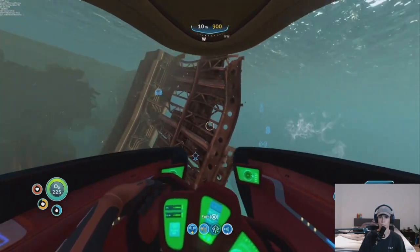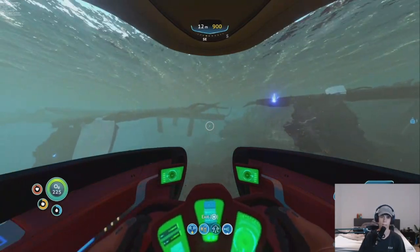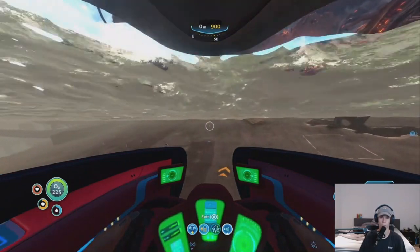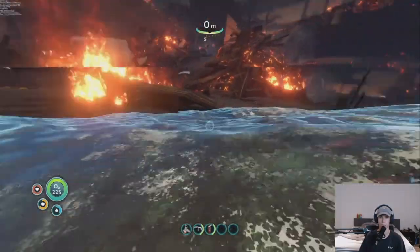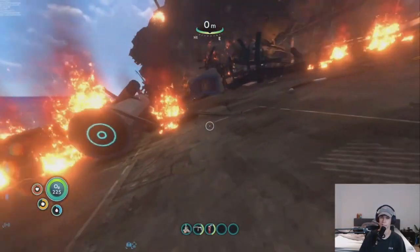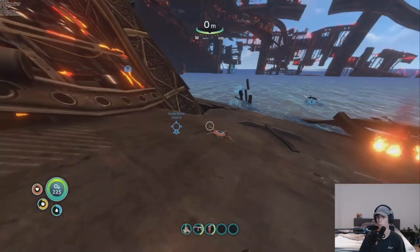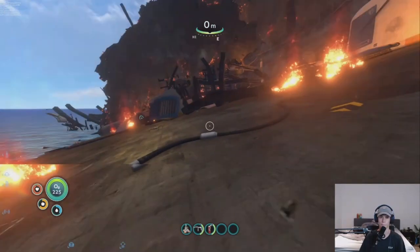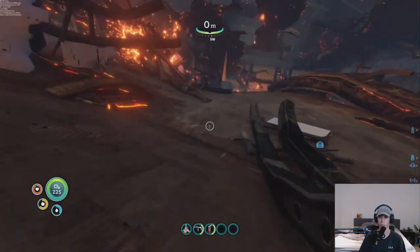You just go through this big crack in the broken part of the Aurora. Park your Seamoth or swim up to here — you can just leave your Seamoth there and it will be fine. The Aurora will be shaking because it's moving in the sand, so that's why your screen will be shaking. There are creatures here, which is the optional part where you can bring your knife and kill them because they are annoying, or you could just use your propulsion cannon and fling them off.